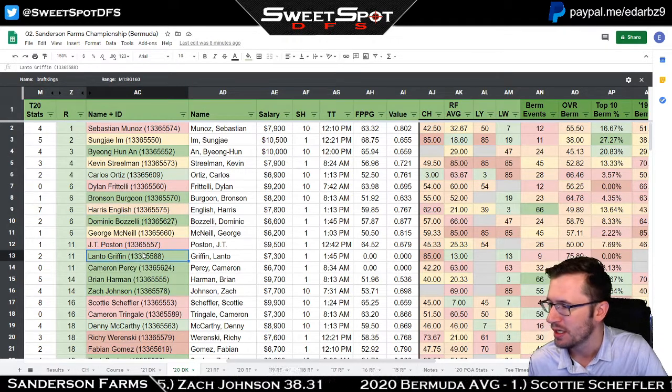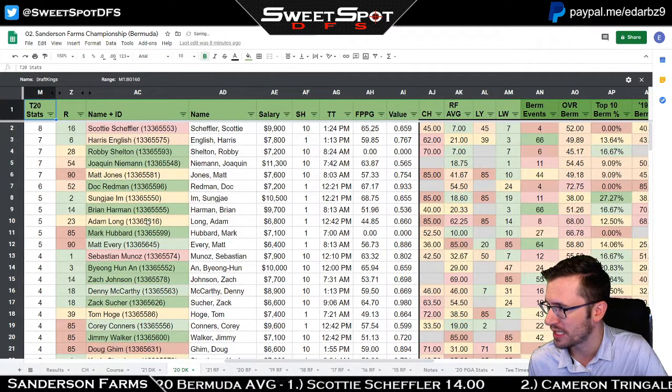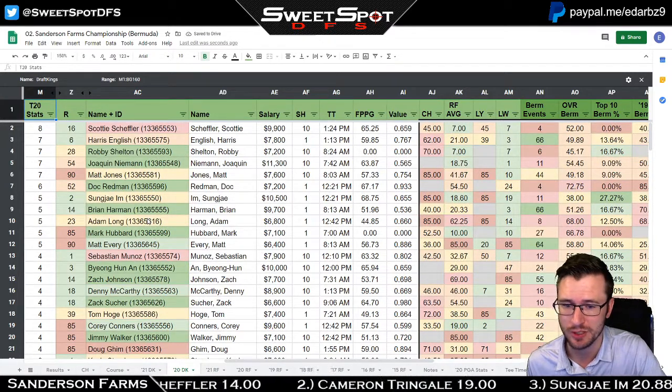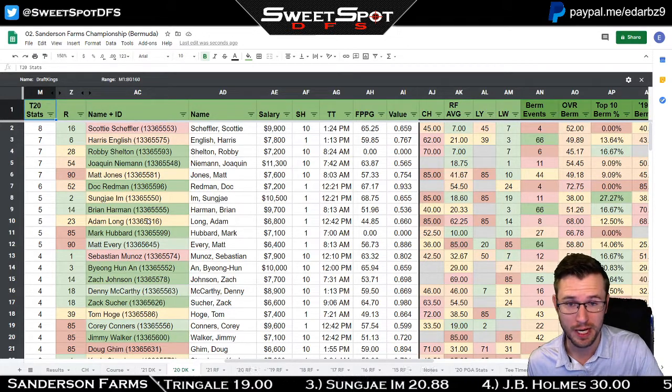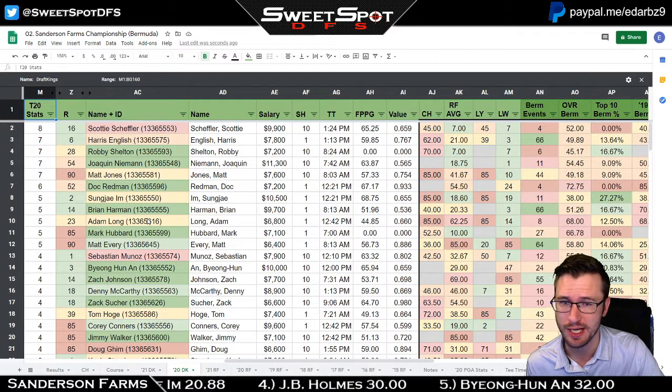Harris English had seven top-20 stats. If we sort from most top-20 stats to least, Scotty Scheffler has eight followed by Harris English with seven, and both of those guys finished inside the top 20. That's notable.